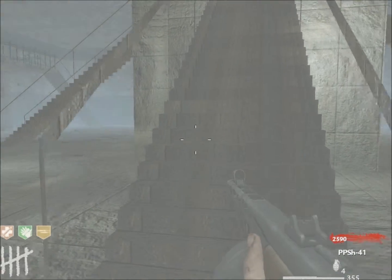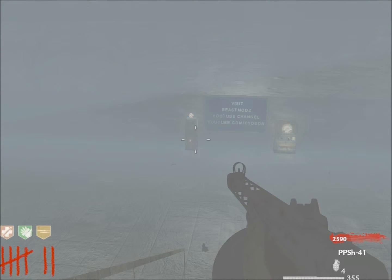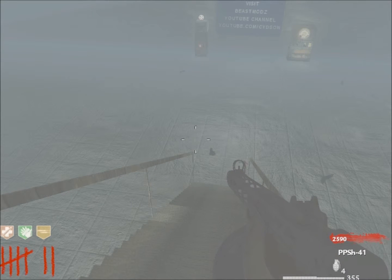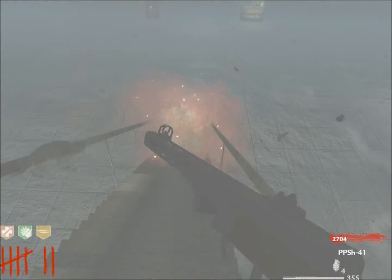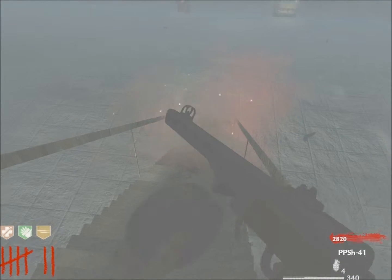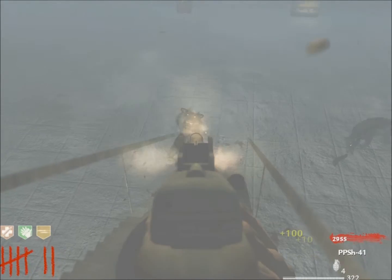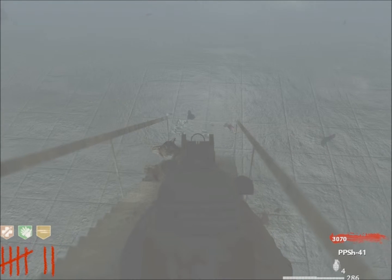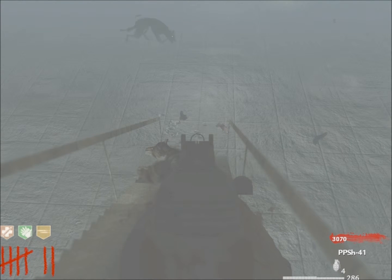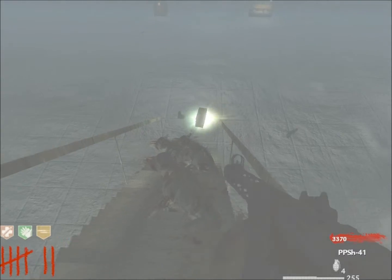Use your machine gun for dog rounds because special guns like the flamethrower don't work as well on dogs, but the ray gun does. Have your sights ready so when the dogs come up you can be really accurate at hitting them.